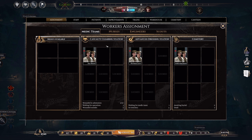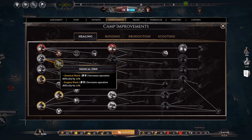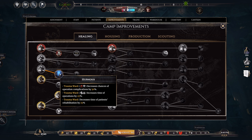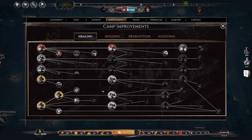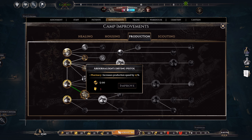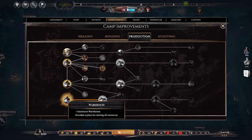Some of the improvements do not actually require anything but time. What requires just time? Nothing here, I guess. All of this stuff will require resources, all of this stuff as well, unfortunately. The truck garage - but we cannot get it yet. Unfortunately, everything costs.